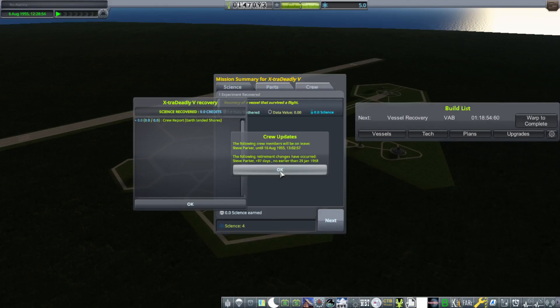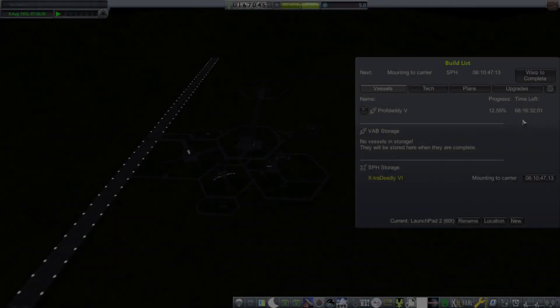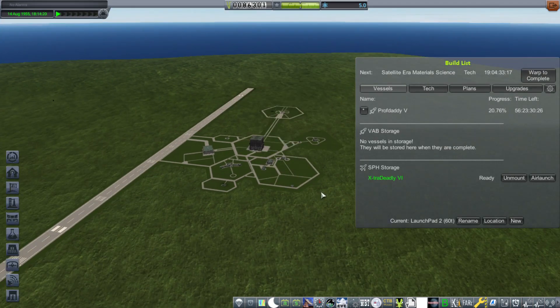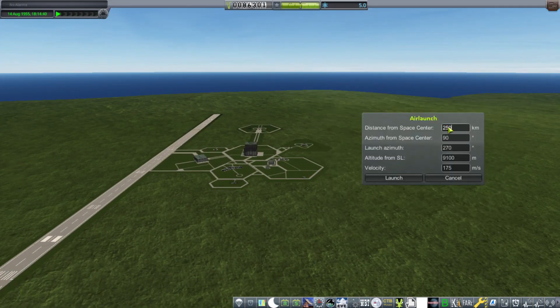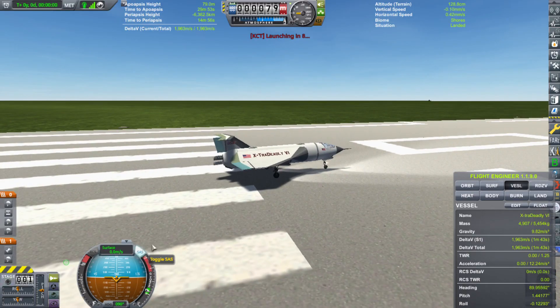Looks like we got a decent amount of cash from the contracts we just completed. So now I'm going to take this money and spend some upgrade points before our next launch — putting them into both R&D and VAB. Then I'm going to get ready to air launch our next craft. I think we're going to be 250 kilometers out — that should be enough distance.